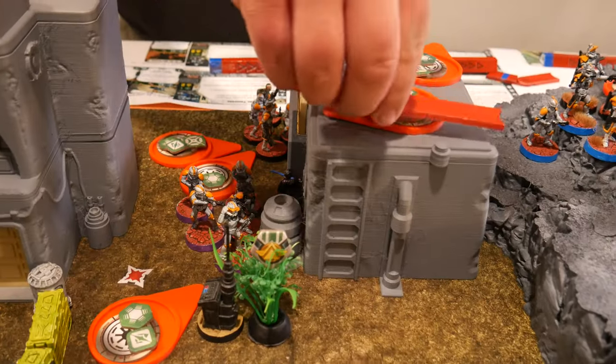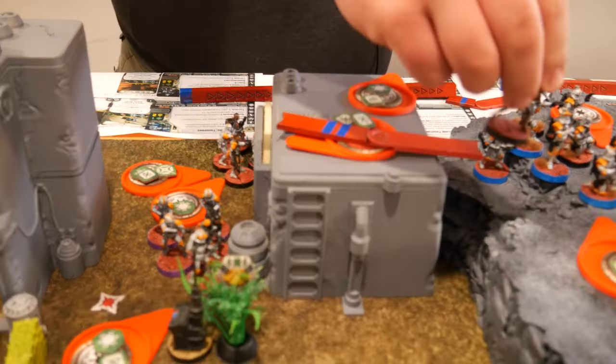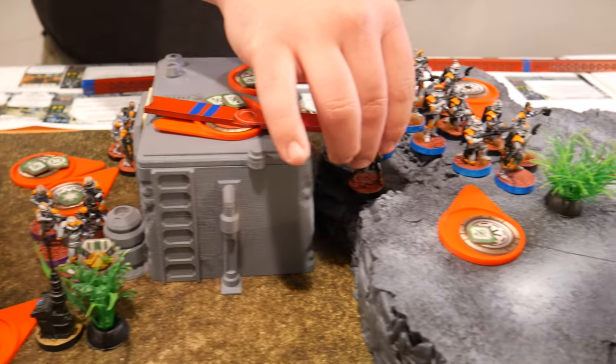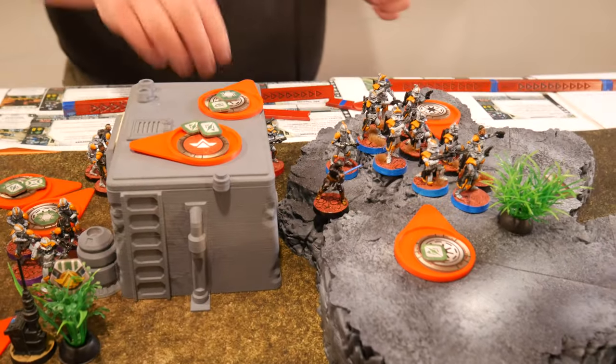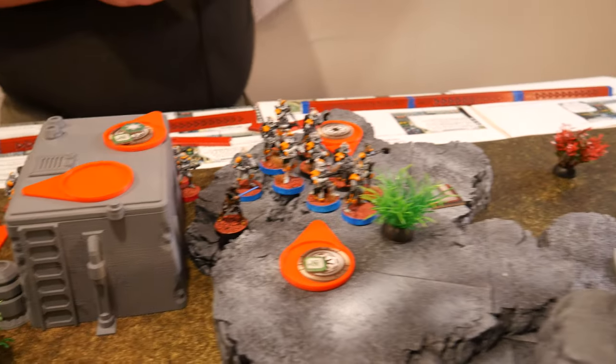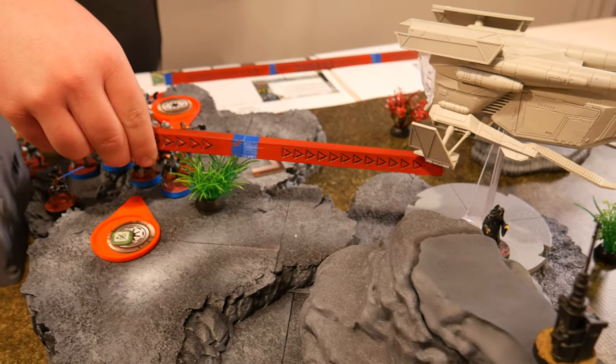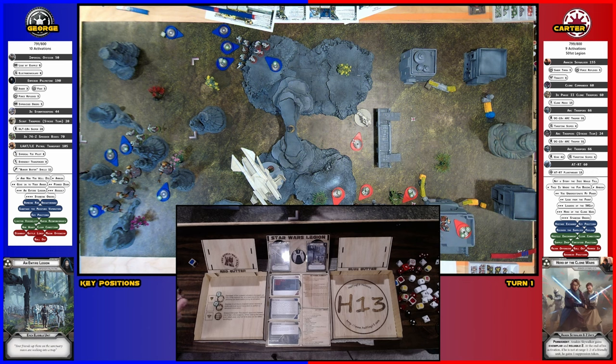Anakin is going to jump over to here, and then he will saber throw the helicopter. Helicopter in range? Yep. One's going to go away, these two will — this one's going to go away for cover, this one's going to impact, and it's pierced too. Two damage.